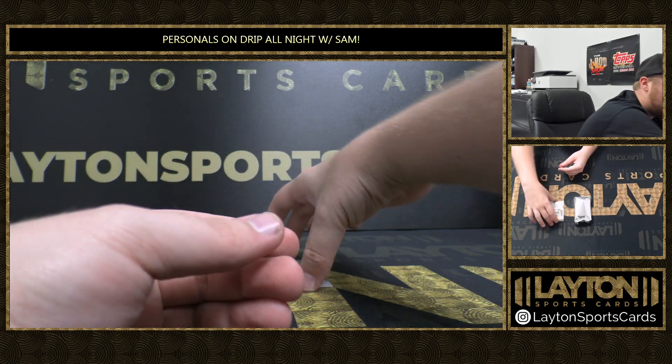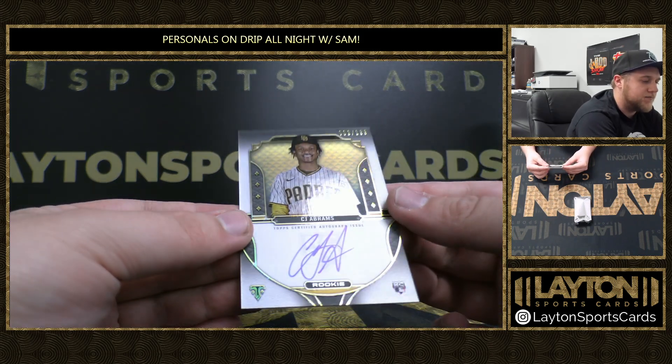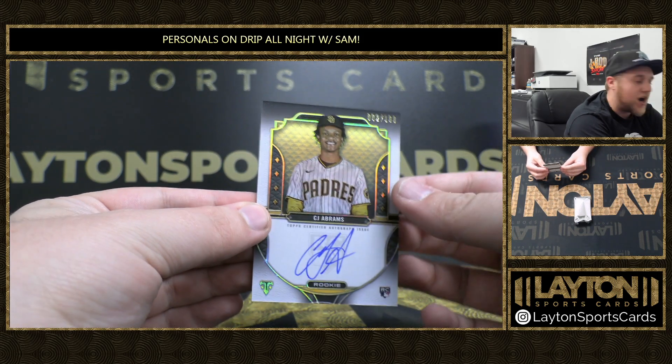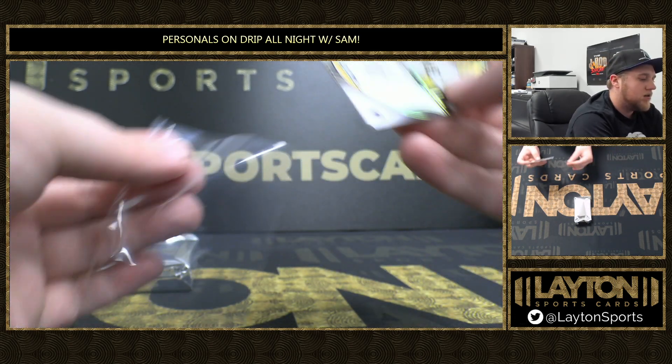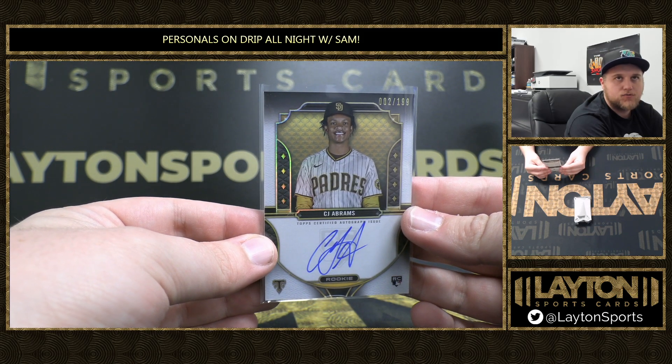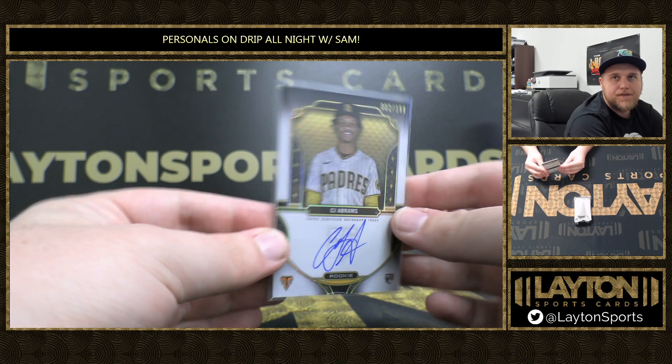Nice one here on the rookie auto — we've got CJ Abrams, that's 2 of 199. On-card auto as well. Of course, he was part of the Juan Soto trade, so he's over in Washington now, but cool to see his rookie stuff. Very nice.